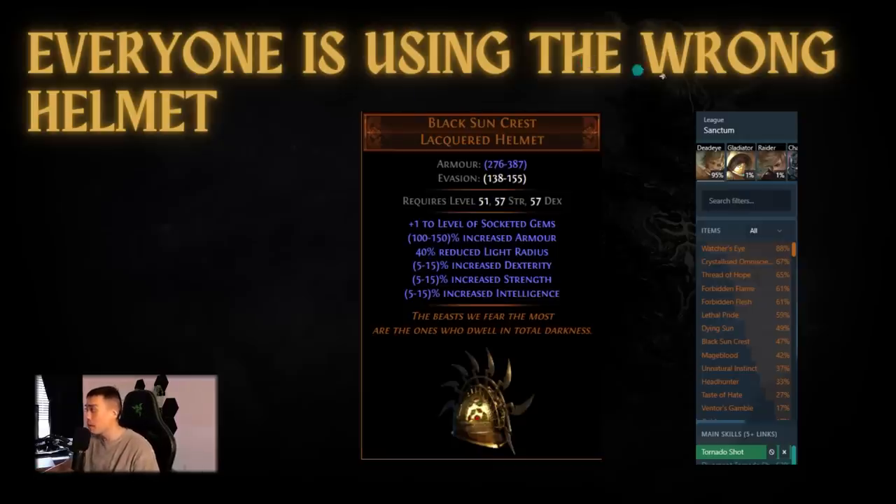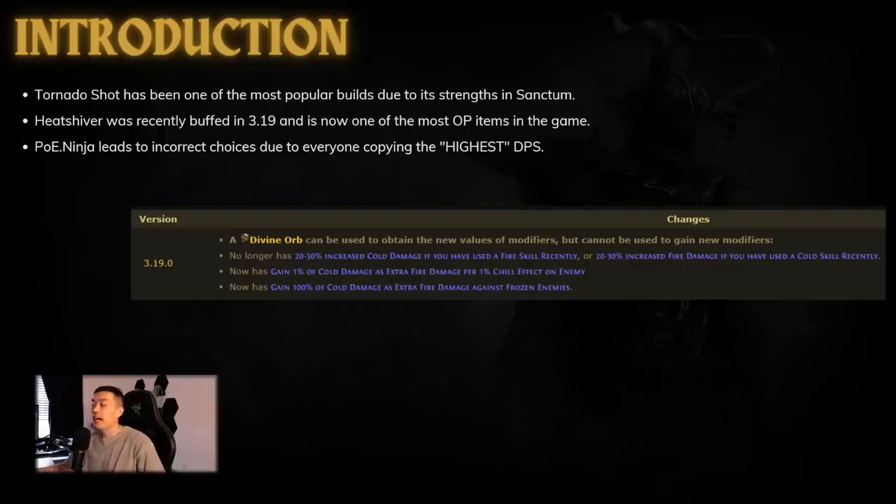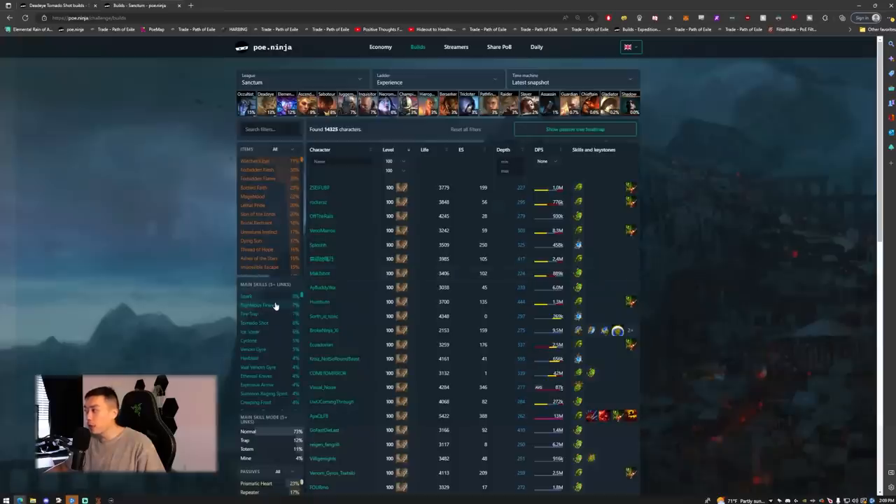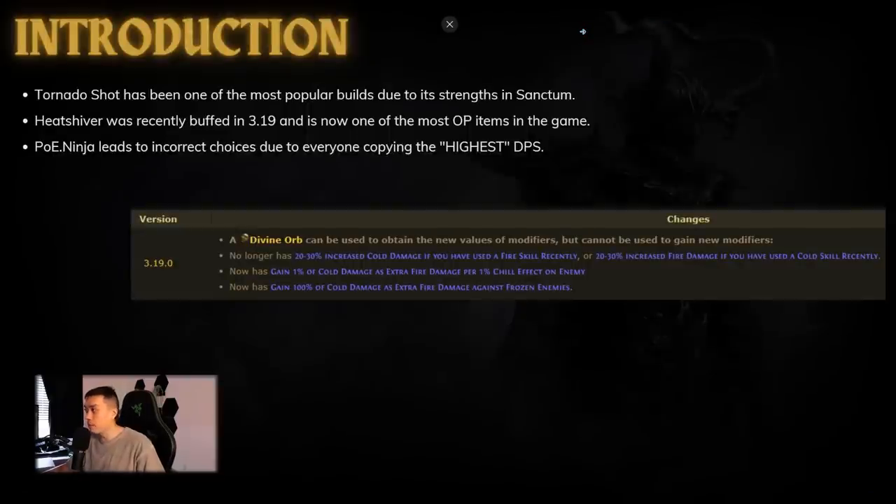Tornado Shot is in an interesting state — it wasn't that popular in 3.19, got a little more popular toward the end of that league. But in 3.20 it's experienced a renaissance purely because of Sanctum. Tornado Shot is one of the best builds in the game for Sanctum — you can do no-hit runs really easily, do runs with very low gear, off-screen all the guards, and it's really easy to one-shot all the bosses. Spark and Tornado Shot are definitely some of the best Sanctum builds in the game.